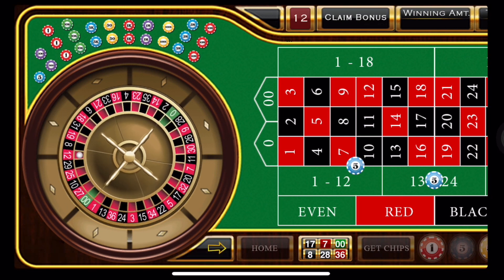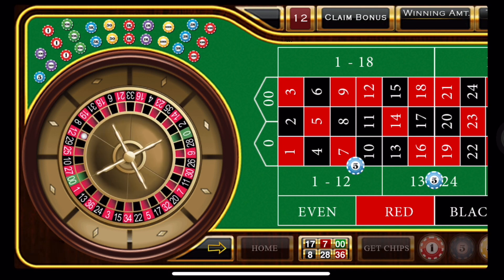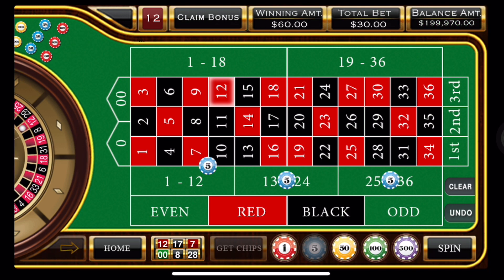We're rolling and spinning and we have a red 12. Oh, that's a winner! So far so good — we doubled our money.